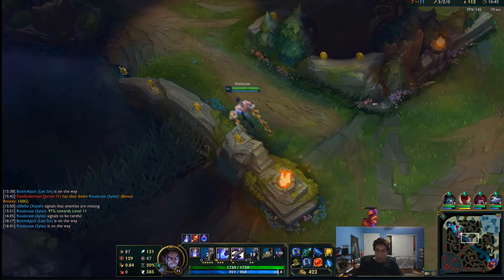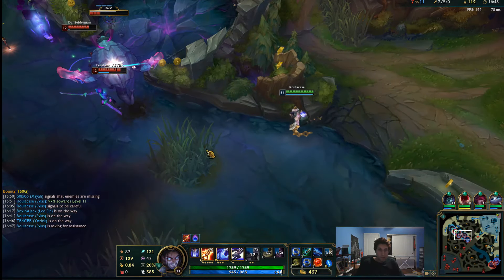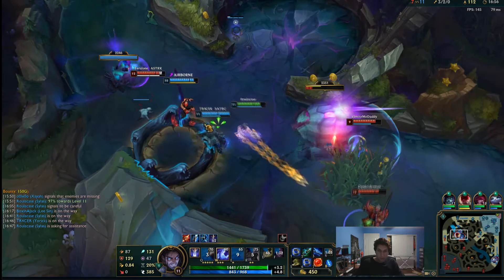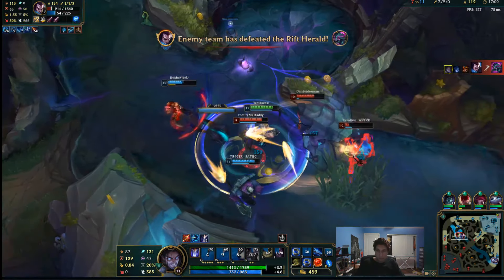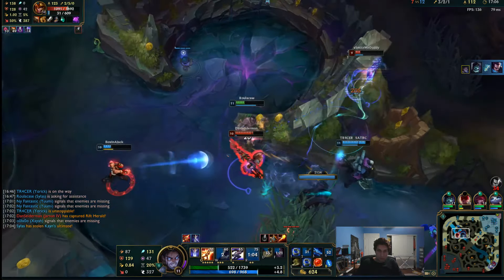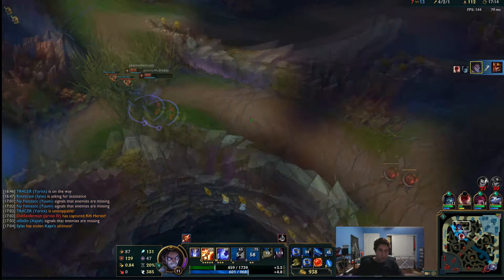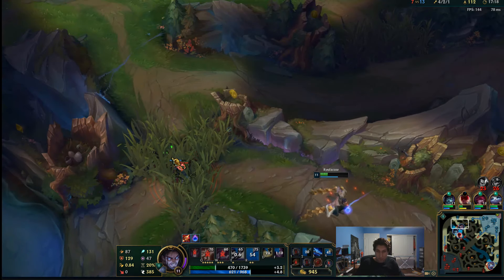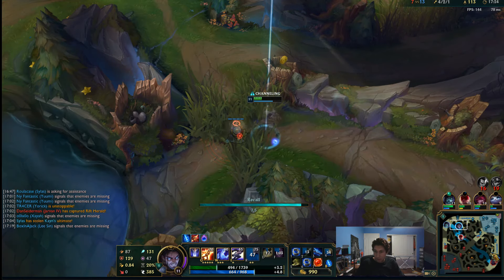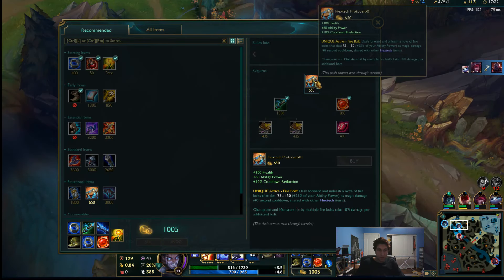Alright, we can fight this for sure. My ult's not up yet, but if Yorick comes — get him up behind, I guess. The fadeaway Q. This guy has Mobi's — I don't even think I'll catch him, honestly. It's alright, that's still good. Unfortunately, they picked up Rift. But it's alright. We finally got our first item, though — that's nice.